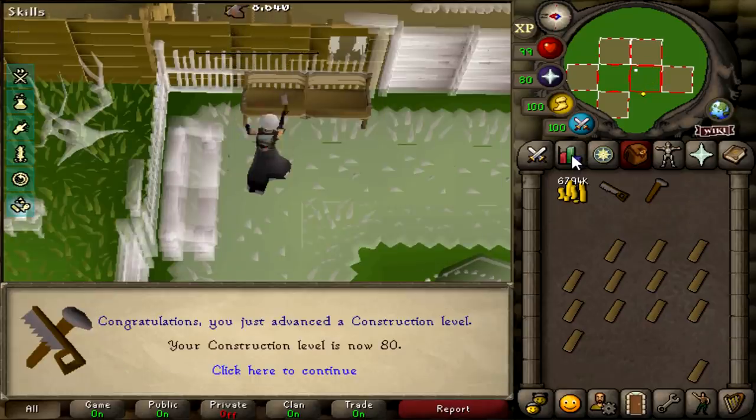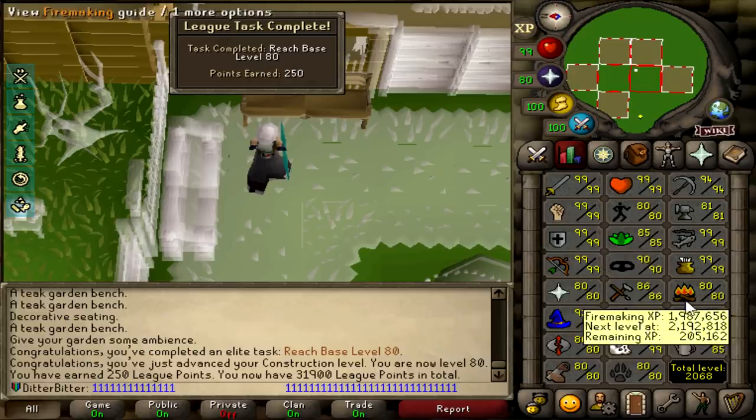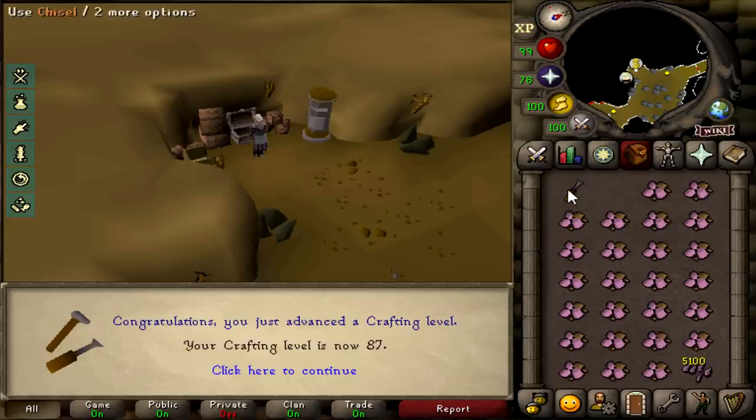That is 80 construction, which gives us base level 80s - another 250 points. We are 2068 total level; when we get to 2100 that's another 250 points, and base level 90s is another 250 points. That is 87 crafting - we're slowly chipping away at this.